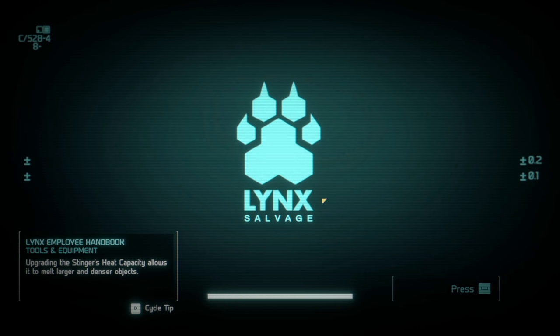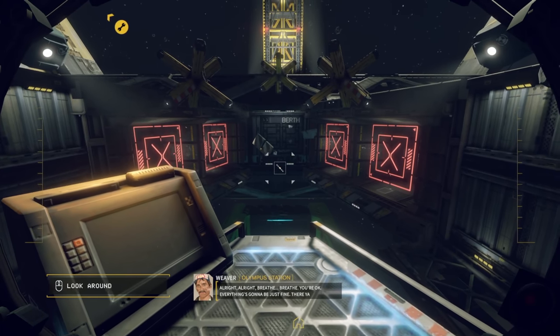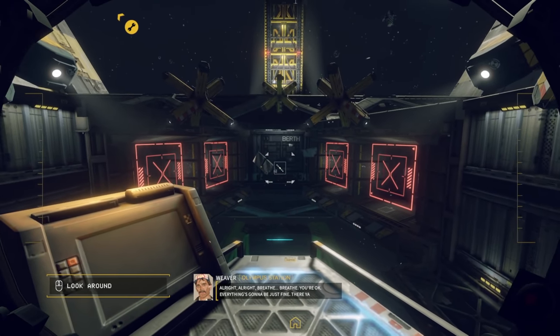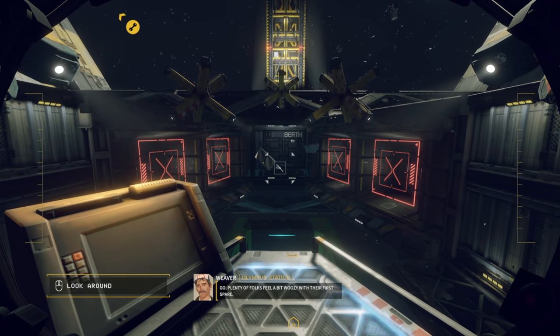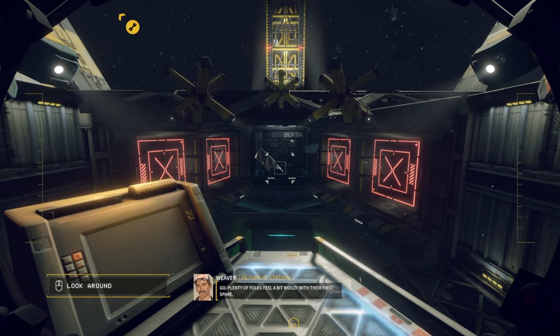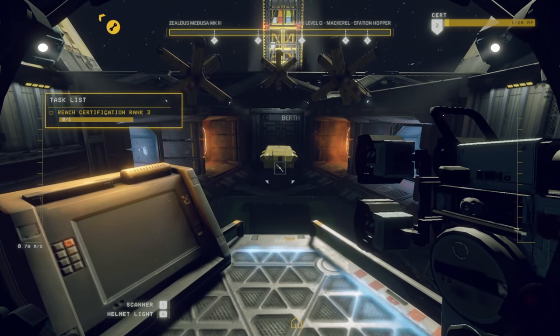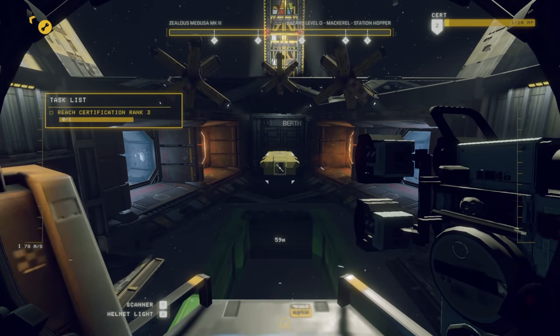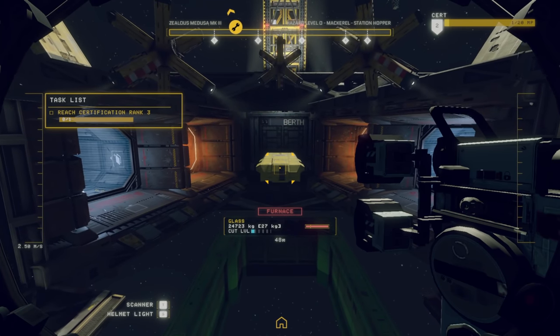Let's actually get into the game. We're going to run through some quick tutorials on movement and things like that. Once I get the movement controls down, we'll start getting into the actual fun stuff. All right, tutorial done — we can move, we can do the things. And today we're going to start our very first ship breaking.